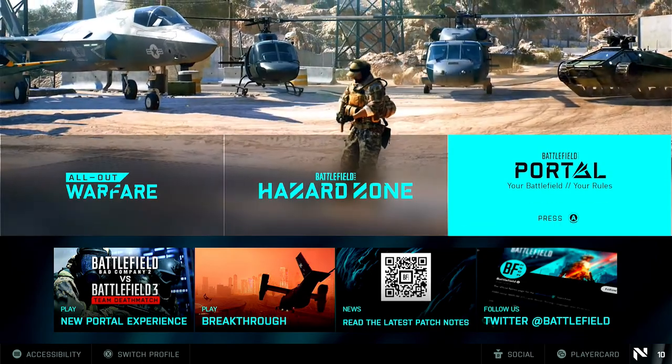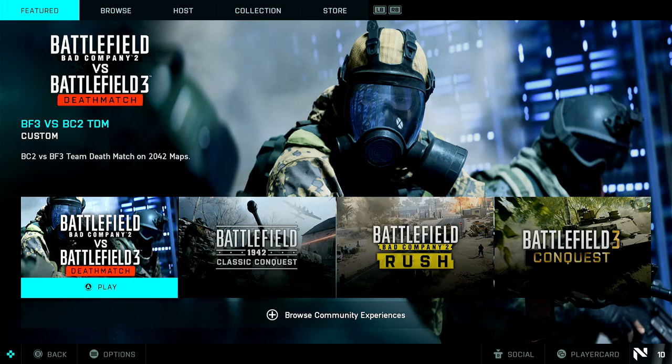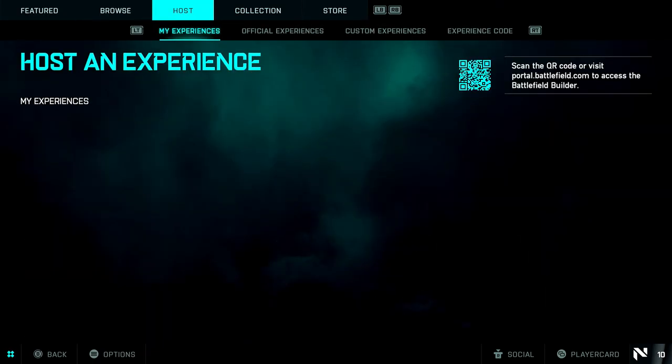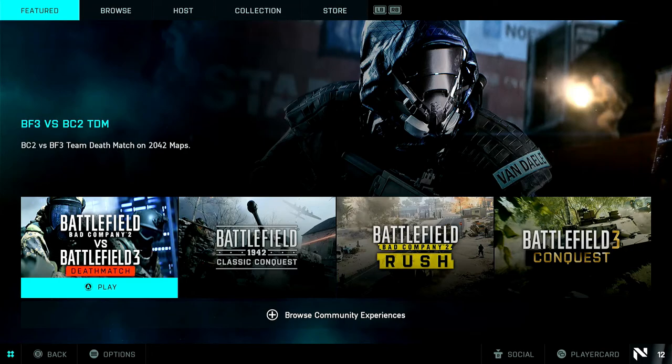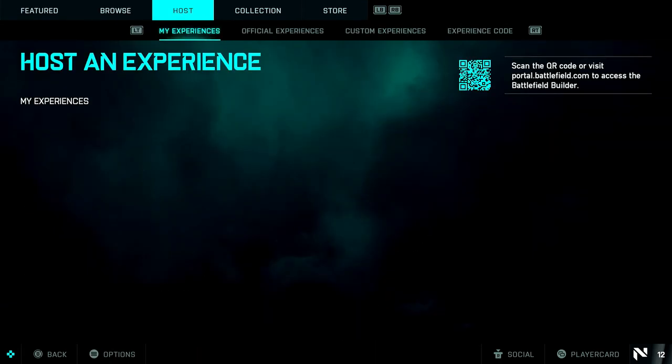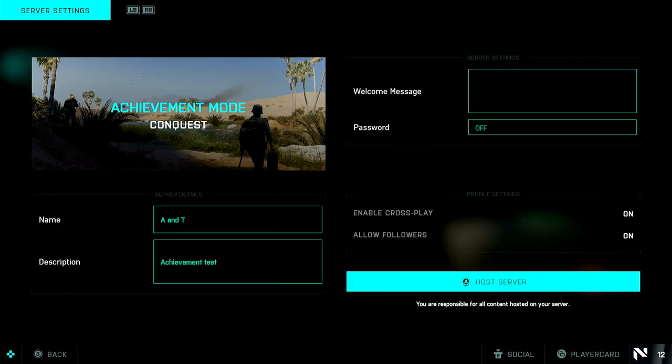I'll try and give you some tips as I go along about what I did on the map to create it, give you a few ideas and help you out if you want to create your own map. If you want to use the host code, just go to the host, put the code in, and you should be able to host this game.